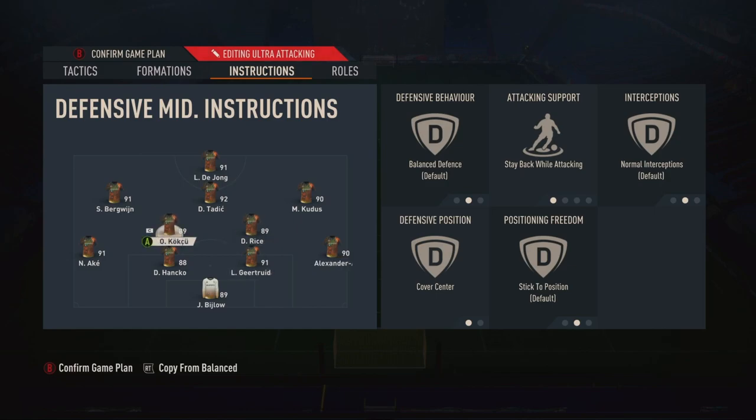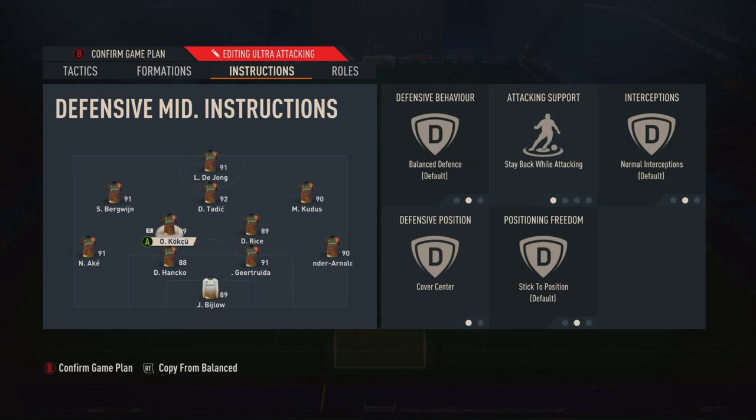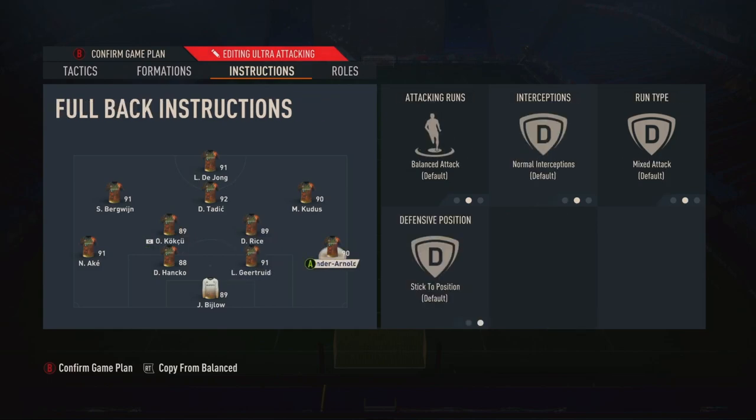Defensively I have the same thing on both: cover center — you want to protect the middle, these are your only two defensive mids — and stay back while attacking. They still get involved in the attack, but they come back and help out way more defensively. I have one wingback on balanced and the other on stay back. Whichever flank you like to play up more, put that player on balanced so you can use him in the attack. Say I work it up the left side with Bergwijn, doesn't work — I switch it and then I have Trent and Kudus, where Trent can get involved on an overlap. The defense shifts a little, you kind of have a three-back with two CDMs, and I definitely like having one wingback with the ability to get forward and get involved in the offense.